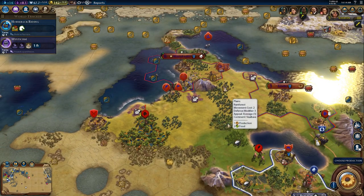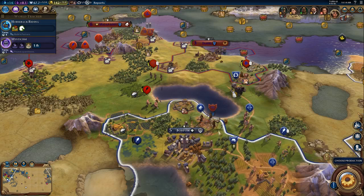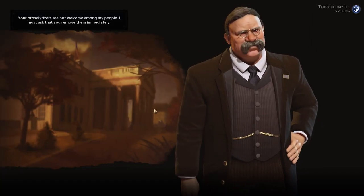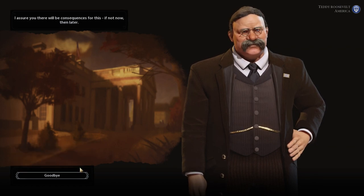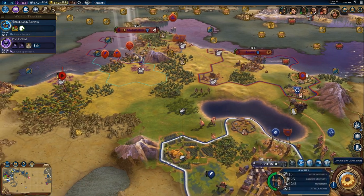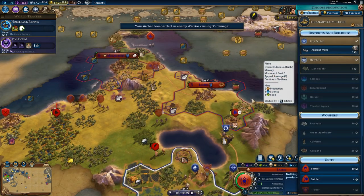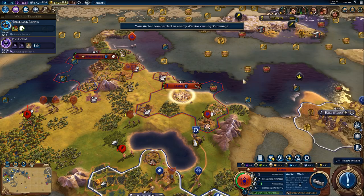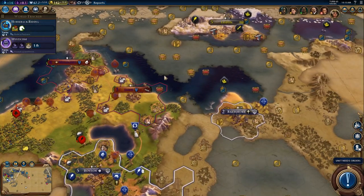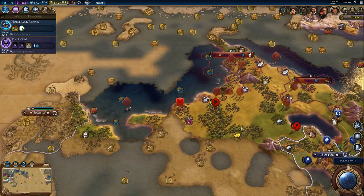Alright, so this religious unit is in a bit of danger. Let's move them down here. Oh, there's a religious unit right there. Now of course it's a missionary, so there's no combat, but we will spread our religion. Your proselytizers are not welcome. If it is God's will that your people believe in our ways, who am I to stop it, Teddy? Let's piss off Teddy Roosevelt. Now we're in a position to push a little bit farther into this territory. We've got an archer and a warrior on the way, and we will probably need to go ahead and build ancient walls here for safety's sake.